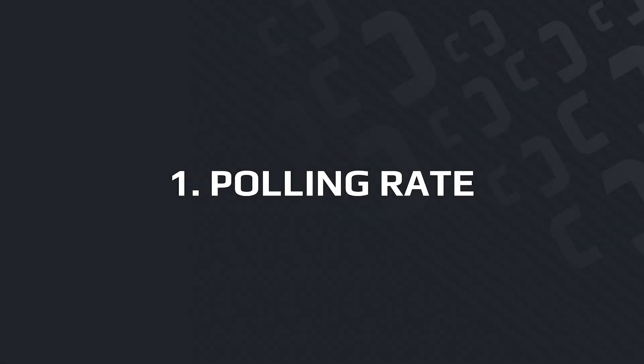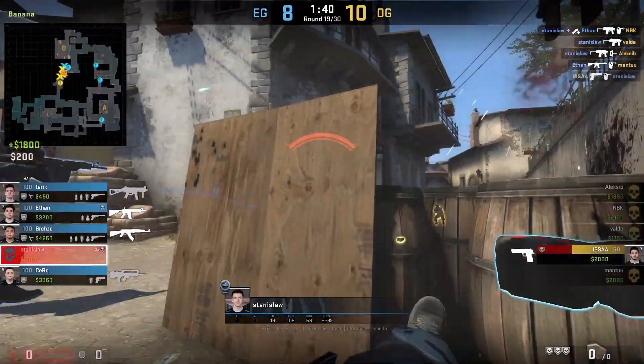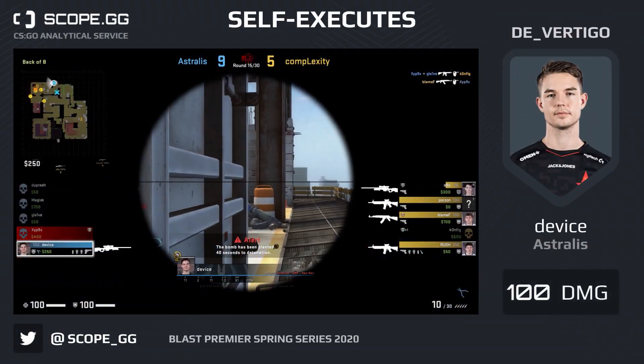Polling rate. The mouse's polling rate is responsible for the frequency of sending a signal from the device to your PC. In a dynamic game like CSGO, this value plays an important role, especially when contacting the enemy, where every millisecond counts.